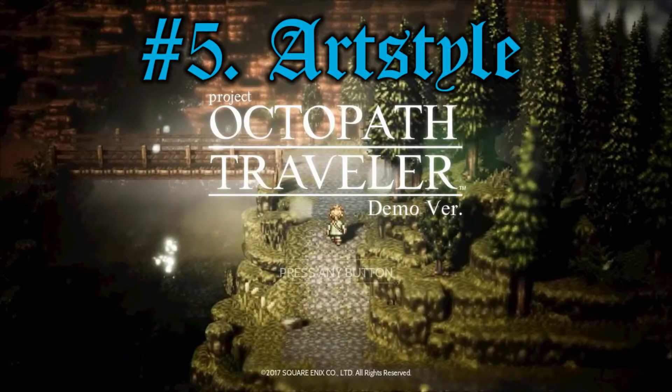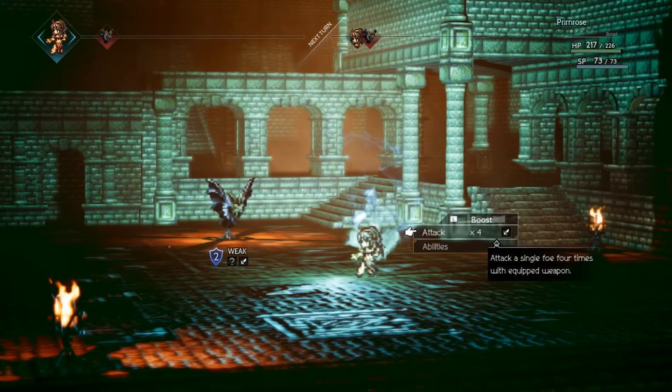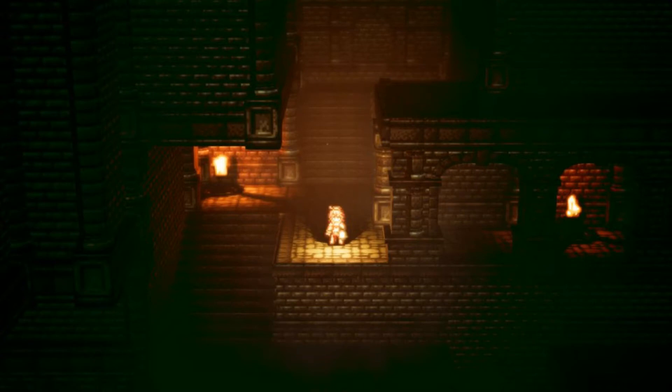Number 5: Art Style. This game has a very, very unique art style. They coined it as 2D HD and it is made in Unreal Engine 4, and it is just absolutely amazing. It's like this 8-bit or 16-bit art style, but it's in three dimensions. And on top of that, there are all these amazing Unreal Engine 4 effects — smoke effects, lighting effects, and particle effects.